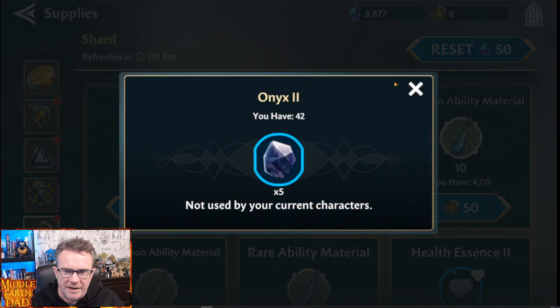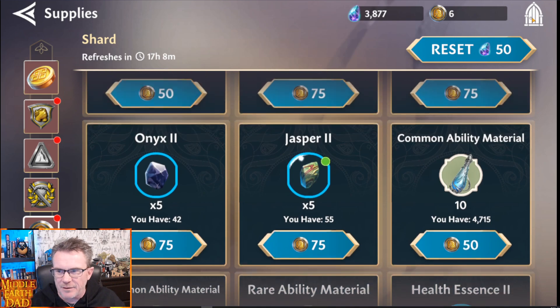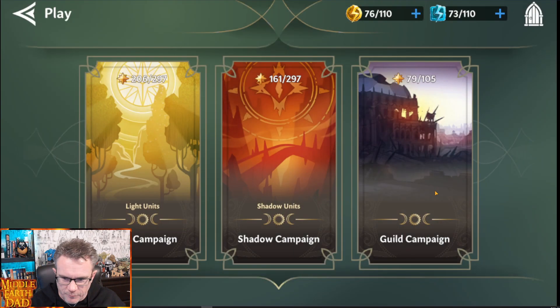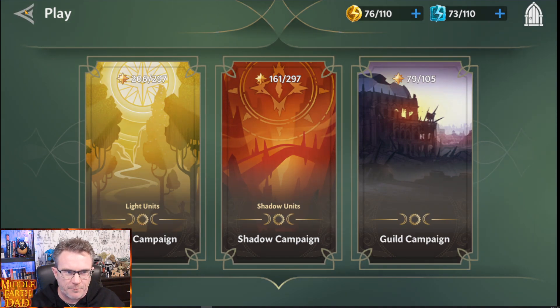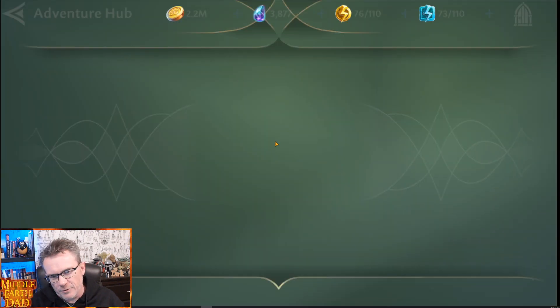We've got these pieces — Onyx 2, Jasper 2. The only place that we're farming characters right now is we farm them in guild campaigns, shadow campaigns, and light campaigns.